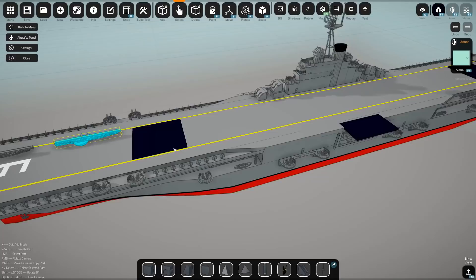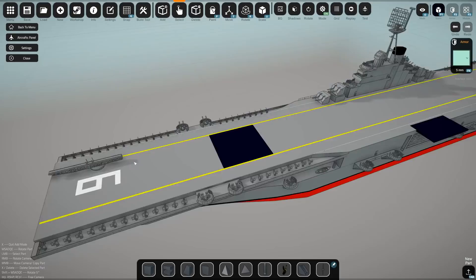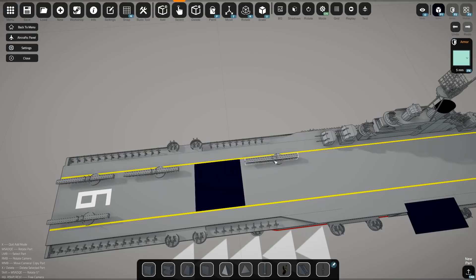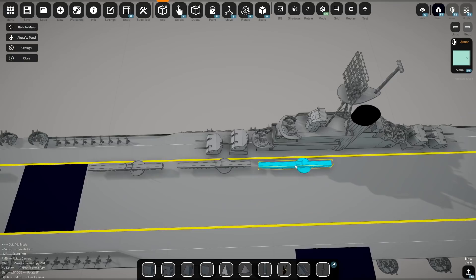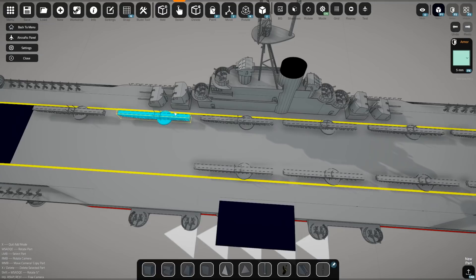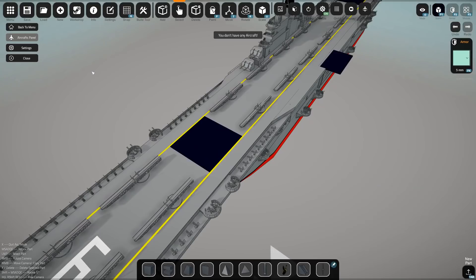I'm putting them in reverse — my bad. Let's try that again. That's more like it. I should be able to press M for mirror mode. There we go — two in front of the catapults and quite a few behind them. We're going to make sure these things launch forward instead of throwing an aircraft right into the command tower. Aircraft currently just clip through, but it still looks pretty silly, so let's try not to have that happen. Mirror, mirror, mirror, mirror, mirror, mirror, and one more.